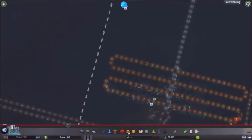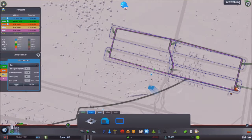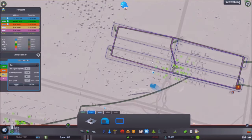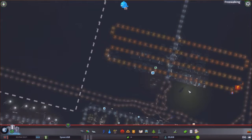The last one we need to do — we'll do it from that station and it'll just go there and then back again, to connect the two areas together.